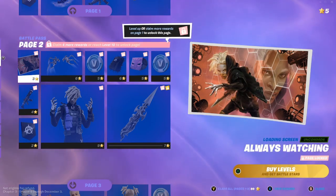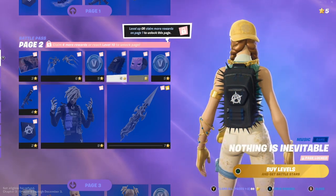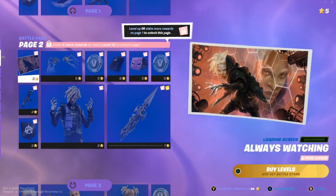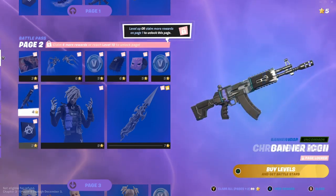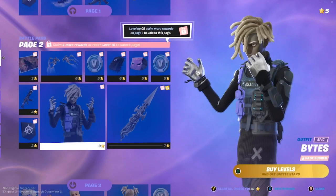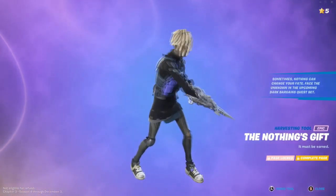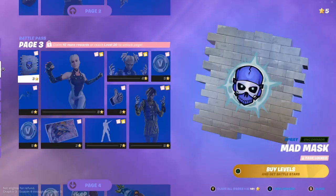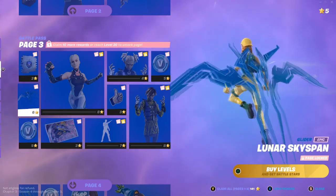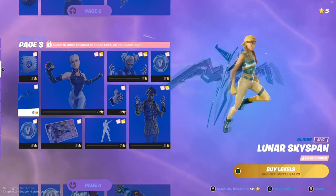So far in the battle pass we have: Always Watching, Chrome Struck Fire glider, 100 V-Bucks, Stinger Pack, Nothing Is Inevitable music pack, another 100 V-Bucks, the Always Watching loading screen, Chrome Marked wrap, a banner icon, and a skin called Bites. His pickaxe connects to his hand — I assumed that from the leaks. We also have the Mad Mass spray, and the Lunar Sky Span glider which looks really sick.